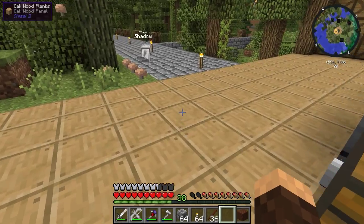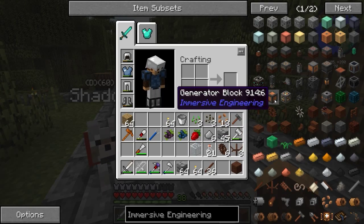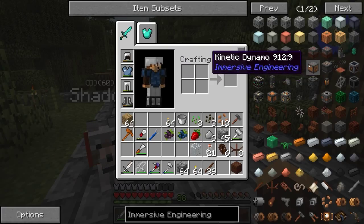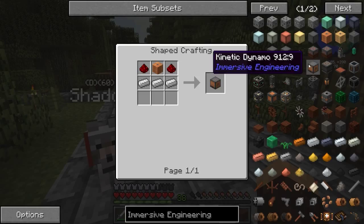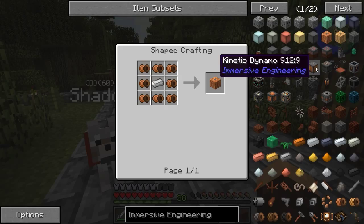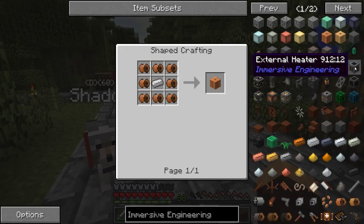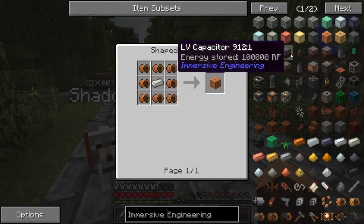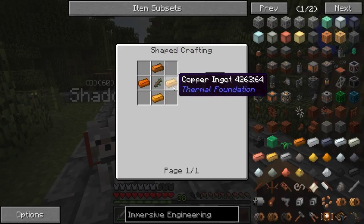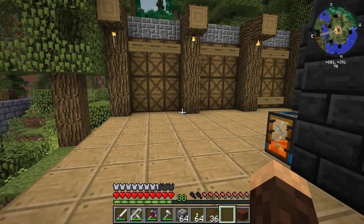We'll worry about that at the end of the episode. We also need to make — what are these things called — the kinetic dynamo. This requires a copper wire core. We need the kinetic dynamo. We can also make the external heater, which we can use to power furnaces, but I'm not really too worried about that for right now. The copper wire core needs copper ingots and bamboo, so let me go ahead and make all of this stuff.